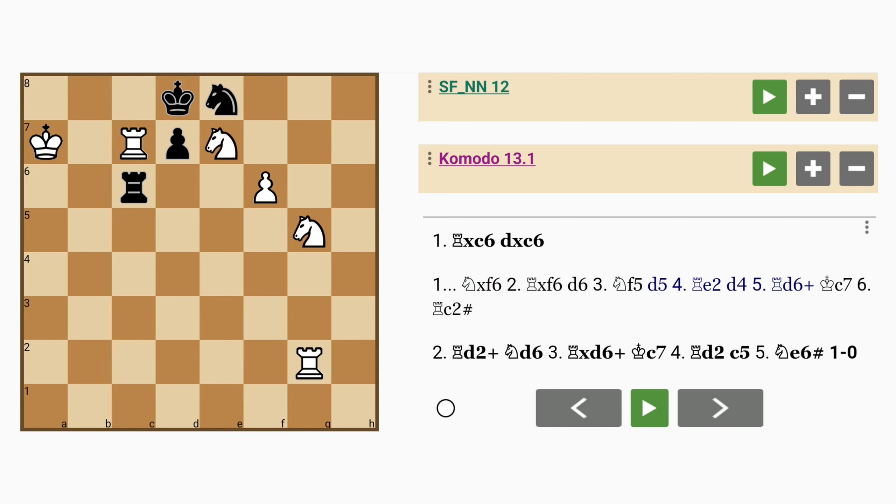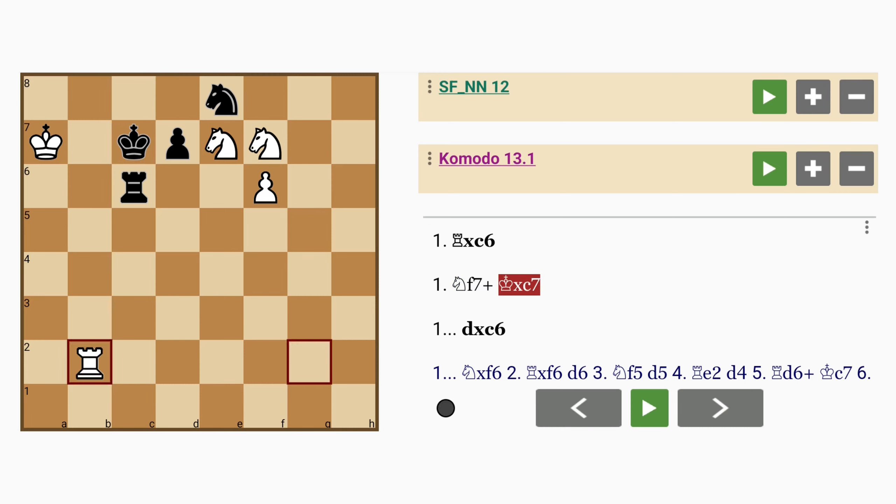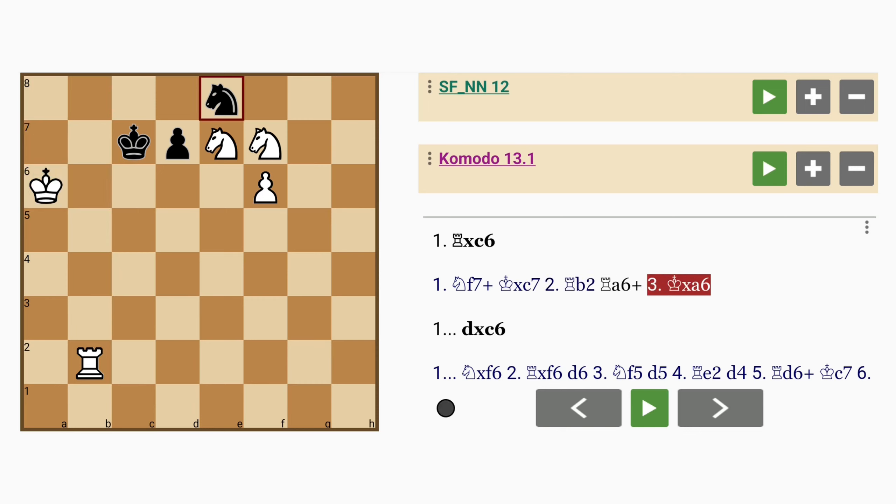Another candidate key move by white in this position might be knight to f7 check, sacrificing the rook. King captures rook, rook to b2, threatening of course rook to b7 mate. So black can only buy time — rook to a6 check, king captures rook, white wins it right back.